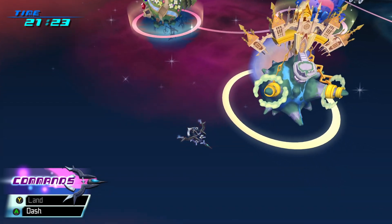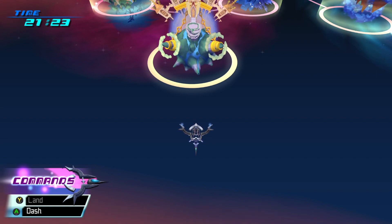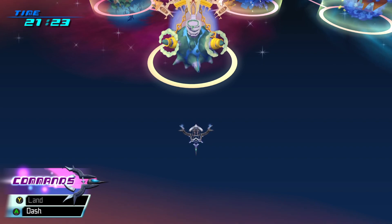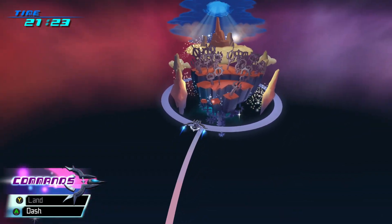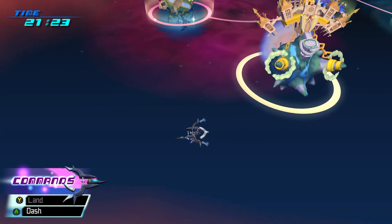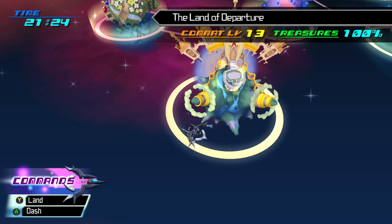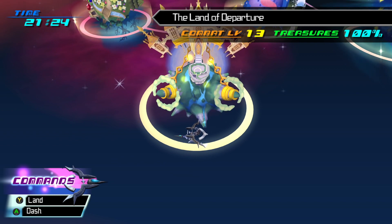To unlock this one, you have to fight the Vanitas Remnant — the one we fought last time. Then you go back to an older save where you just finished the game, when you're getting ready to go to the Keyblade Graveyard with either Aqua, Terra, or Ventus. If you have beaten the Vanitas Remnant and have a save, the Land of Departure combat level will jump to level 13.